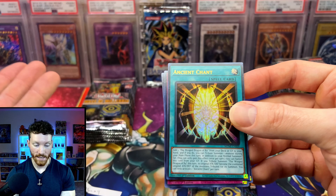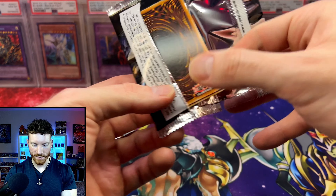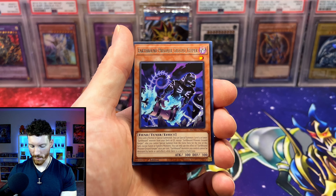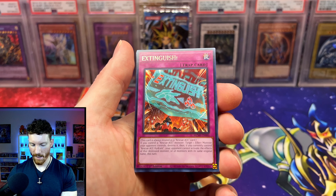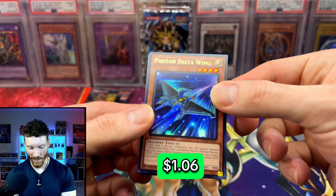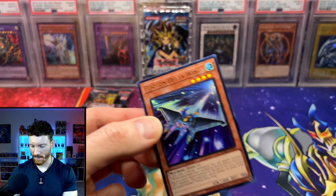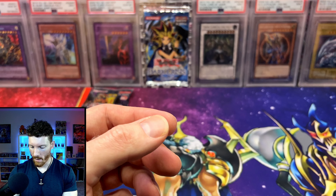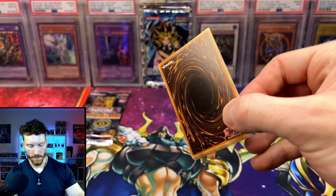Let's see what our last possible Ultra is going to be. Ancient Chant and Bonfire — Bonfire is the number one card in the set as far as Ultras go, probably Collector's Rares as well. We got in the Mad Specter Raccoon. Let's see what our last potential Ultra Rare can be — some crazy value back from these boxes. Two random boxes that K-Dragon sourced for me and we pulled the Bonfire and a Collector's Rare — that is just insane. Altergeist — oh here we go! Triangle O, the Extinguish, and into the Photon Delta Wing.